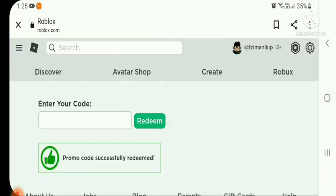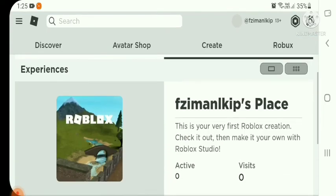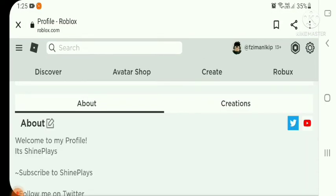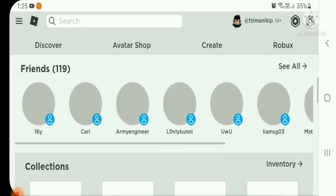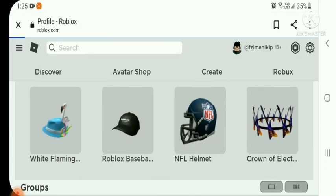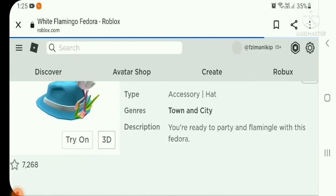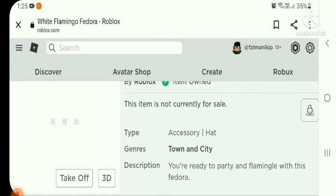Let me read the code and enter it. Promo code successfully redeemed! Let me check my inventory — here it is in my collection: the white flamingo fedora! Let me try it on.